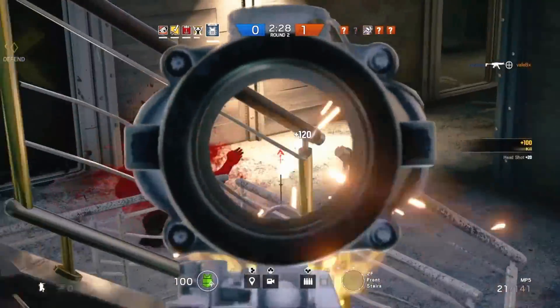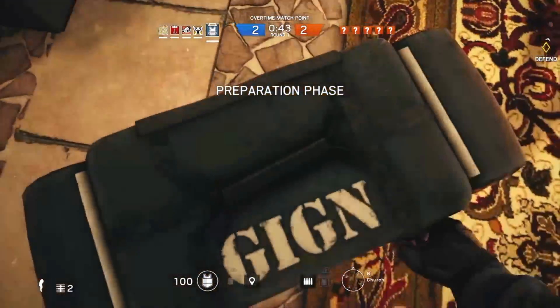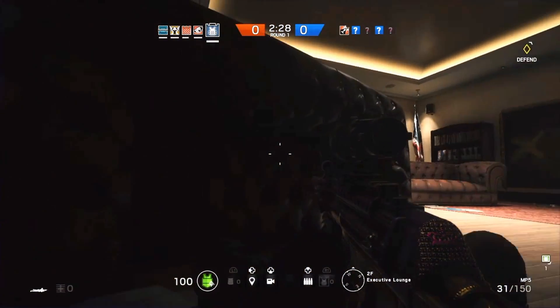One thing that many players seem to be unaware of when it comes to Rook is that he's got this neat little bag with fashionable body armor that needs to be placed down directly when the round starts.